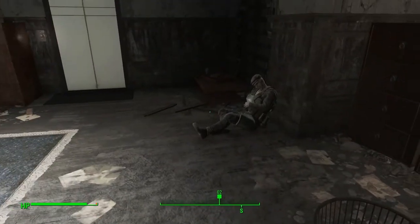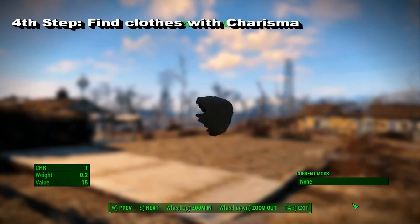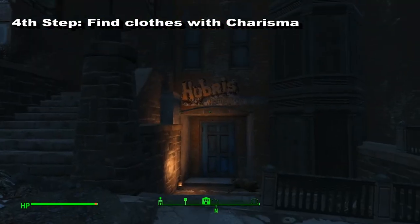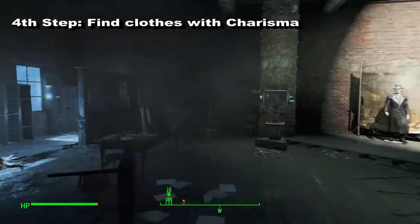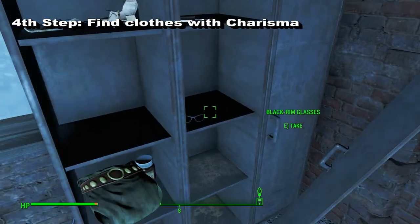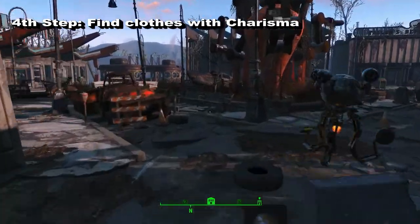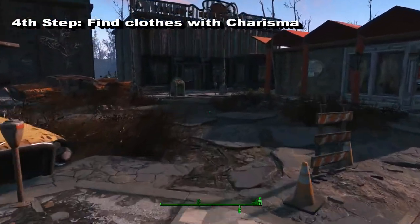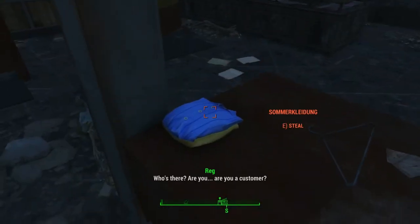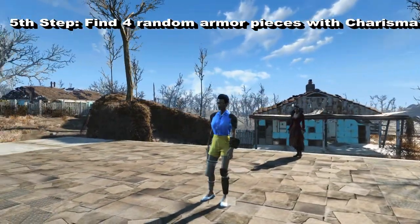So all you need now are 8 additional Charisma points, which brings me to our next step: the clothing. You need at least 3 pieces of clothing to get 4 points of Charisma. I would suggest you get to the highest floor of the Hubris Comics building in the heart of Boston and take the glasses and the wig from the shelf there — each gives you one additional point of Charisma. Next you need a pair of Summer Shorts, which you can find at the General Atomics Galleria on the north side of the map. Just steal them from the counter or do the little quest inside the Galleria to get them from the robots. The Summer Shorts will give you 2 points of Charisma and only replace 1 piece of armor, which means you can still wear arm and leg armor.